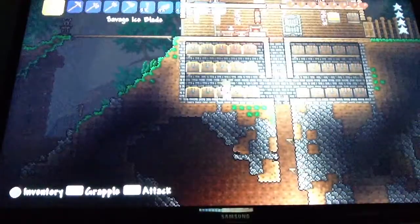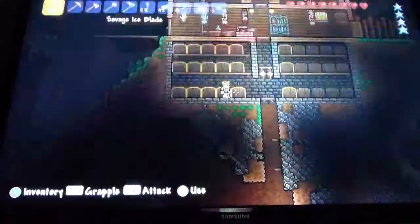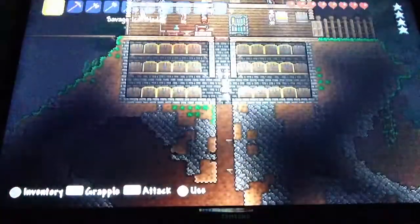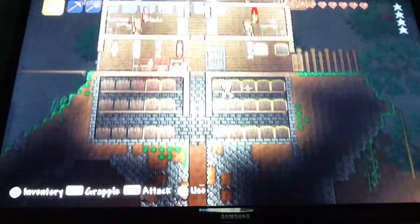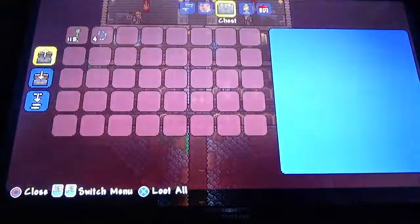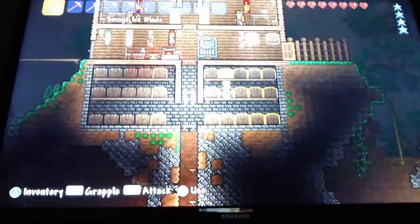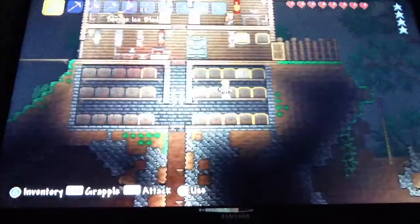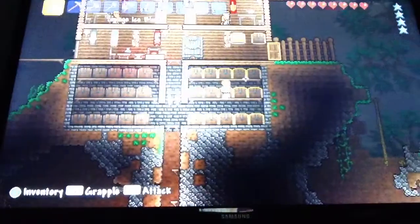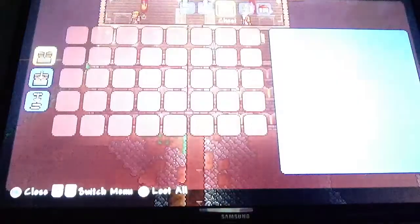That chest is empty for some reason. We have gems, ores, and a couple of empty ones. I think I had these ones for traps, ropes and chains. Some cobwebs — that's what they're called. Stars. And that's about it.